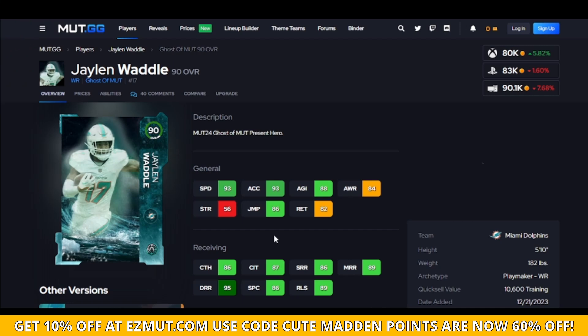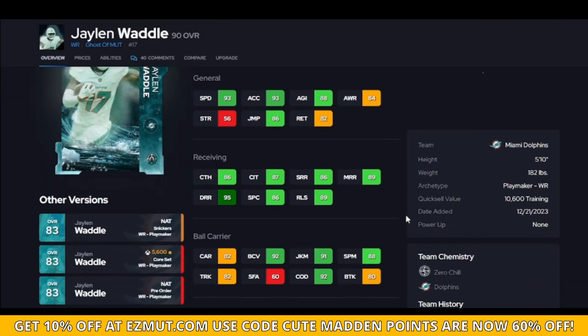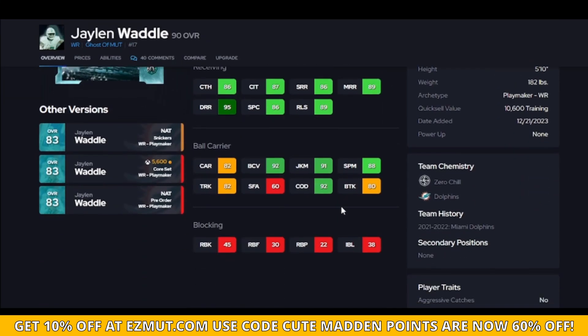Waddle is here — 93 speed for 80k is nice. He only hits the top tier threshold one time, for deep route running, so that should fit your scheme. He should be your deep route runner on a budget team because his deep route running animations are insane due to the threshold. He's a must-have if you're building a budget team.